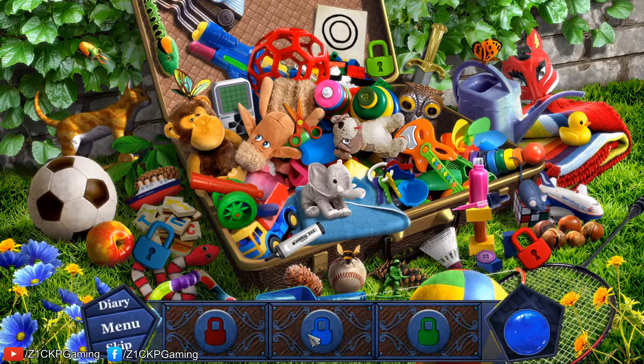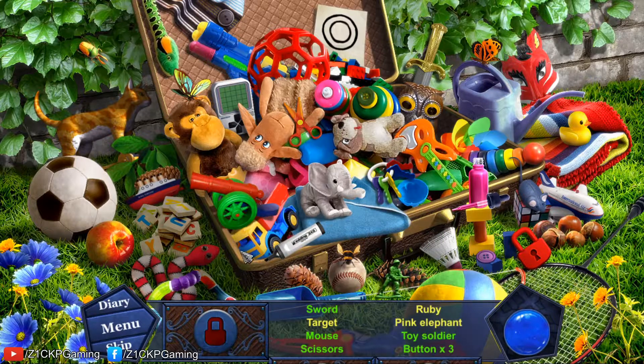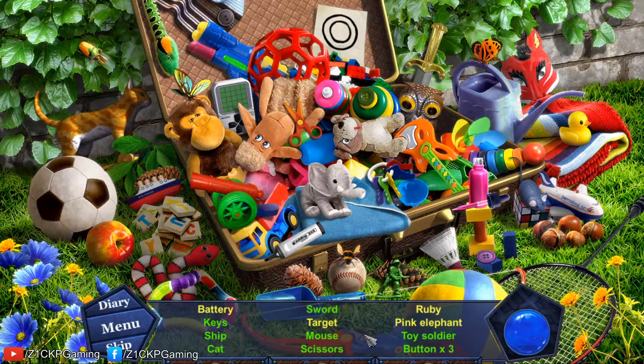First I need to find these three blocks — the first one, the second one, and the third one. Now I need to find all of these objects in the hidden object scene.